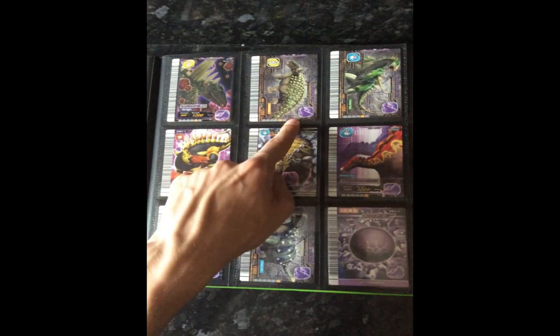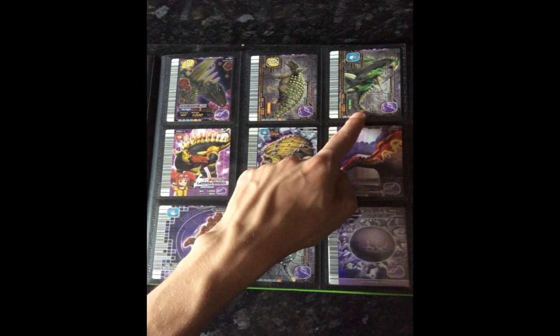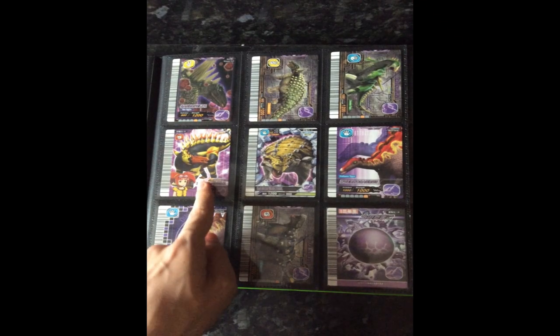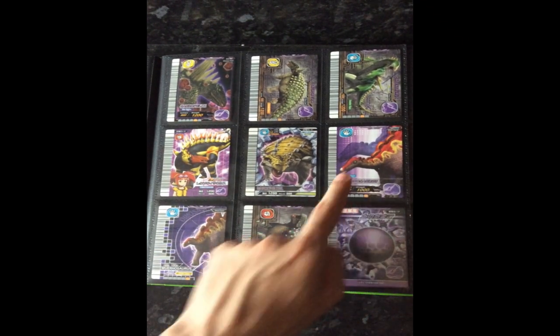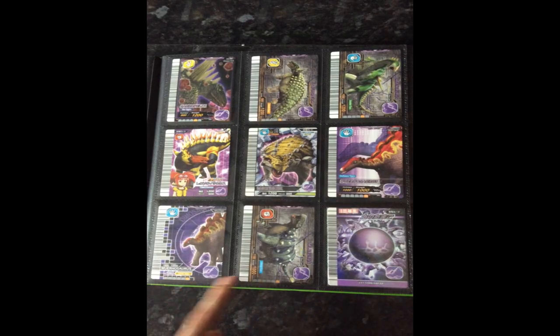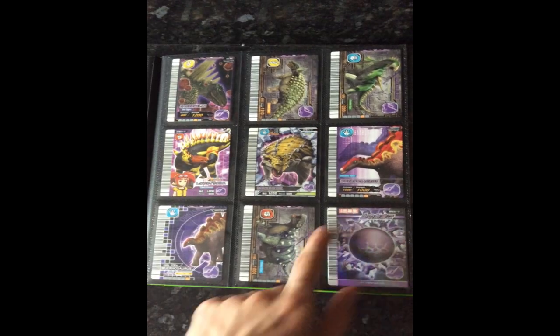Sauropelta TIE type and heroic type, Dracovenator, Lexovisaurus, Pinacosaurus, Wuerhosaurus defense type and crisis type, Talarurus, and Urfeg. Onto my grass dinosaurs.